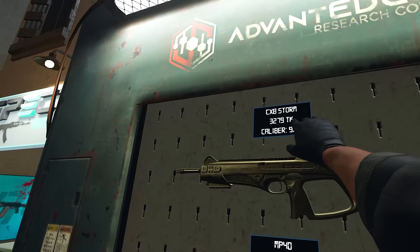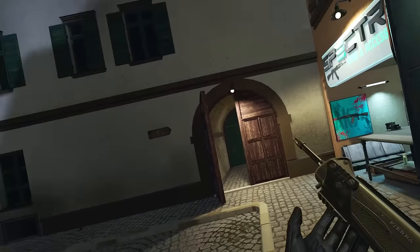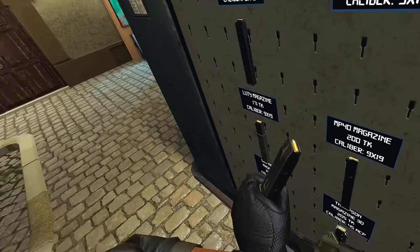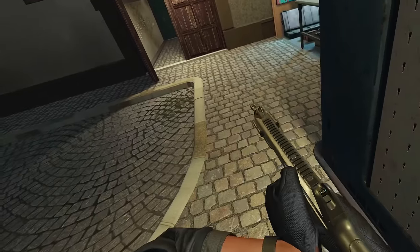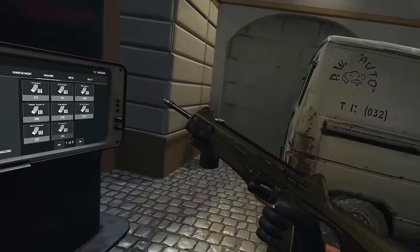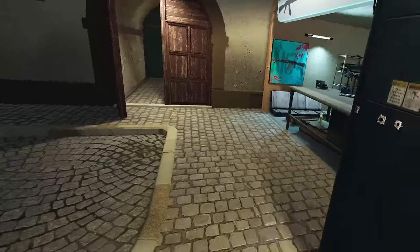By the looks of it, you can get the CX-8 Storm for level two Spectre. We're going to take this in in a little bit and dominate the server with it. What do the magazines look like? Here they are - it looks like a pistol mag. Pretty high rate of fire. This might be my new SMG of choice. What a beautiful looking thing. We'll get back to that later on.